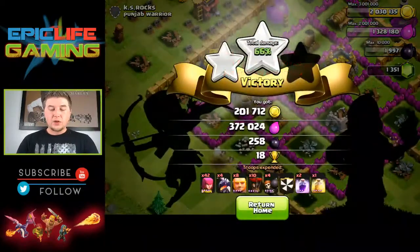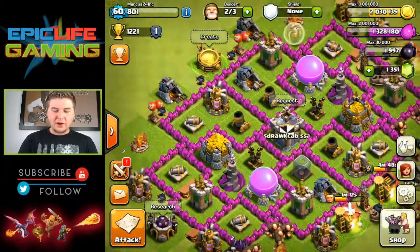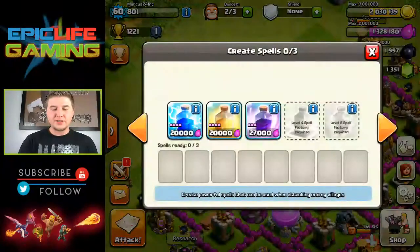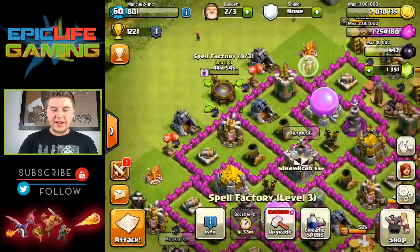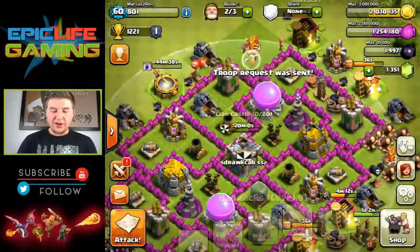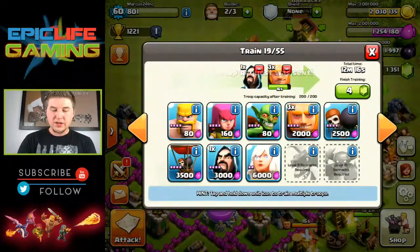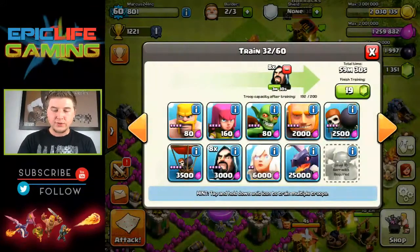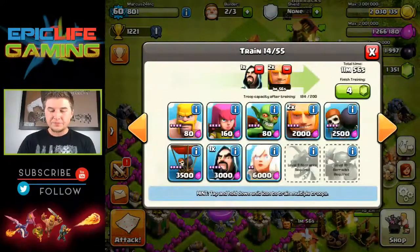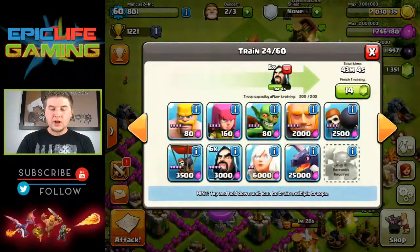570,000 — that wasn't bad at all! Let's go ahead and queue up these next troops. I definitely don't want to forget wall breakers, so let's take two away and drop in some wall breakers. There we go — we'll be back with the next raid.